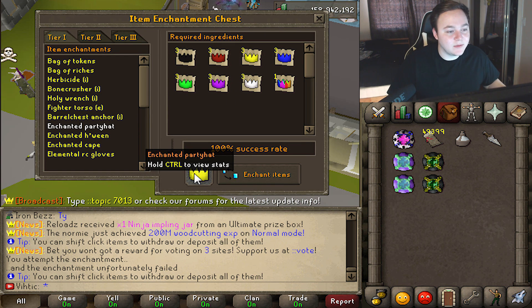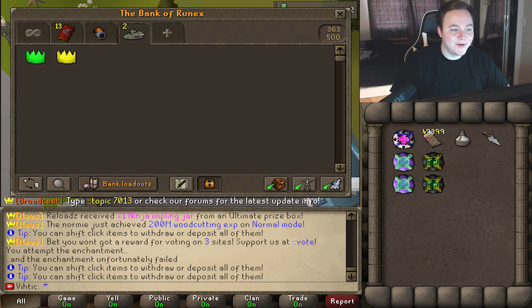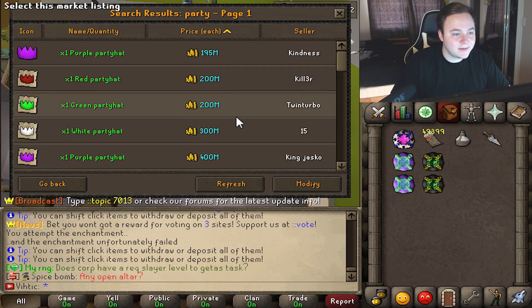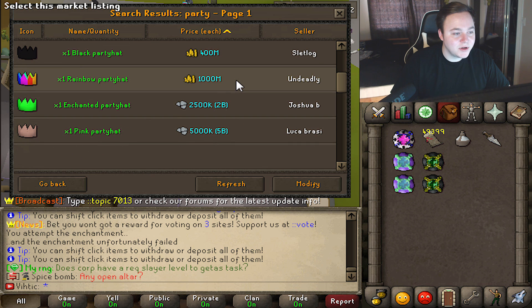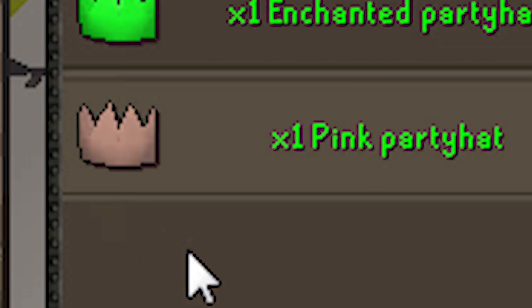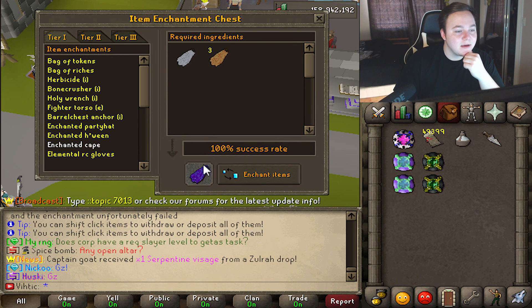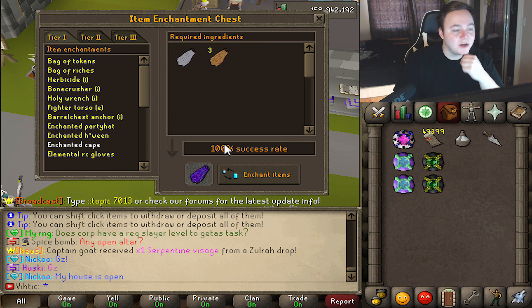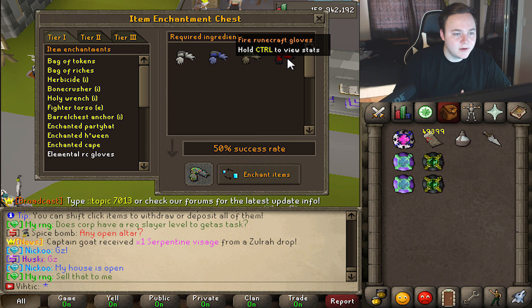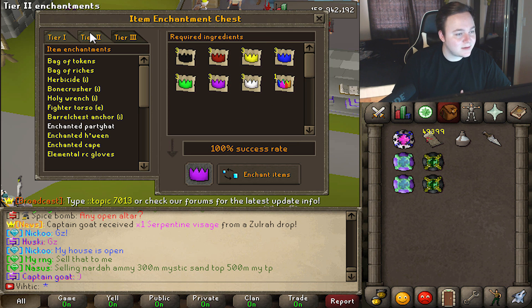What does that mean — does that mean it's always changing colors? Literally three of every single party hat and a rainbow party hat, and three blacks as well. I have two party hats. They are quite expensive — a couple hundred mil to 400. This is the Enchanted Party Hat at 2.5 billion. Skin colored party hat — it says pink but it looks like skin colored. There is the same thing with the Halloweens, and there's also an Enchanted Cape. That's not bad — it's 100% success rate too. These are all 100% success rate, which is kind of cool. There's no risk of losing like 20 party hats.